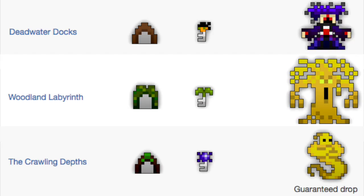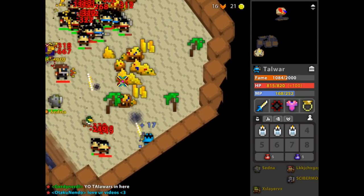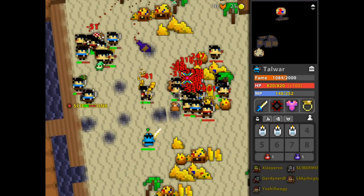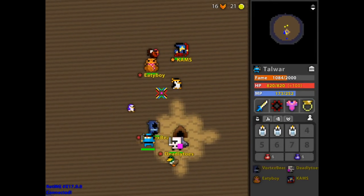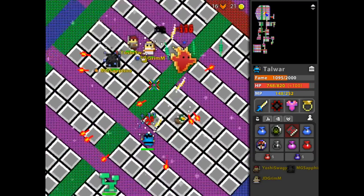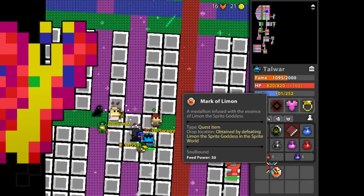The three epic dungeons are Deadwater Docks, Woodland Labyrinth, and the Crawling Depths. Deadwater Docks is harmless enough — it drops a speed and a dexterity, and there's almost always a large group doing these. But unless you're playing under those very swift conditions, a speed and a dexterity could very easily be acquired from a Sprite World or Snake Pit, something that's much easier and more common. Woodland Labyrinth is once per realm, drops a vitality, and the boss is kind of a beginner's trap that can easily kill you. Skip it.